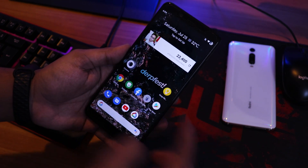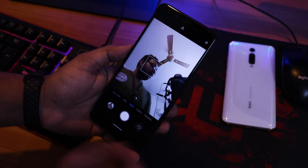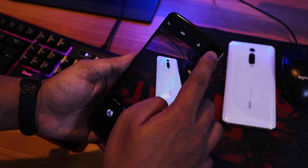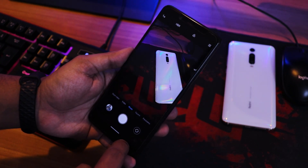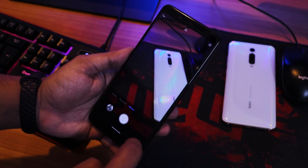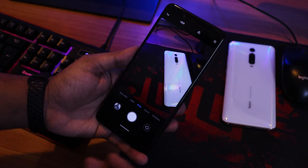First, the camera. The MIUI camera is the default here. The front camera works super fine with no issues, though there is no portrait mode available. Switching to the back camera, there's also no portrait mode there either — not in the manual section or anywhere else.